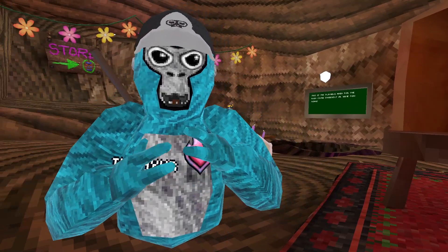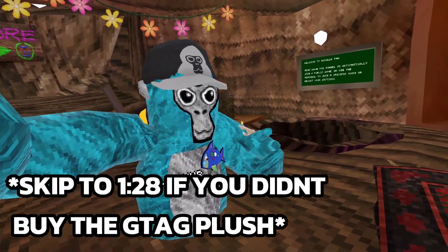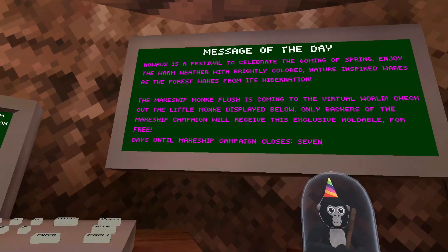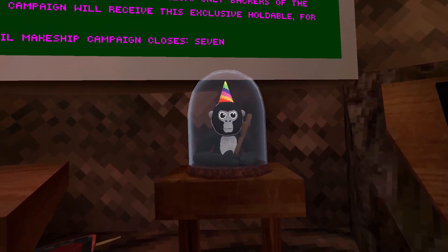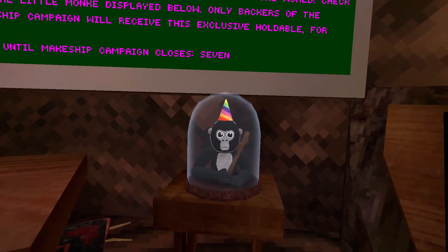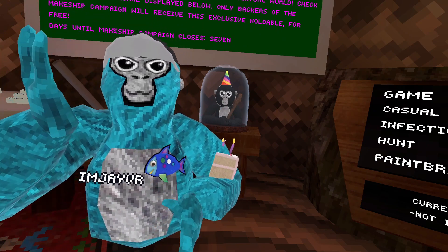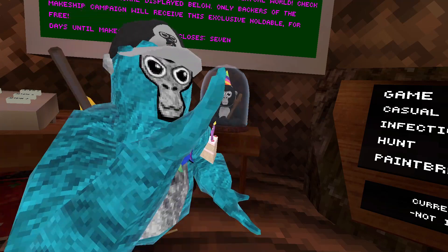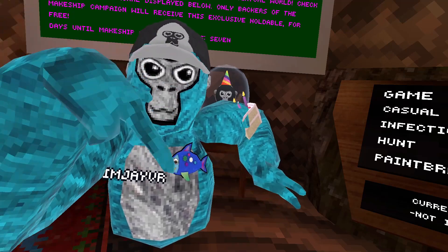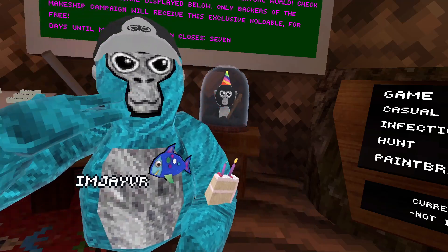So basically what it means is if you bought a plushie in real life, you get it in-game, and I bought it in real life. So this is me after making the video, and I actually found out how to get the Gorilla Tag plushie in-game. If you bought the Gorilla Tag plushie, after the counter goes down to zero — that's basically when they're going to stop selling the plush — they're actually going to email you a code, and there'll be a button where you can put in your code to get the plush. So if you buy a plushie, don't put it under a fake email — use your real email so you can get a code and actually have this in-game. This will be so cool, and when I have it, I'm never going to take it off.